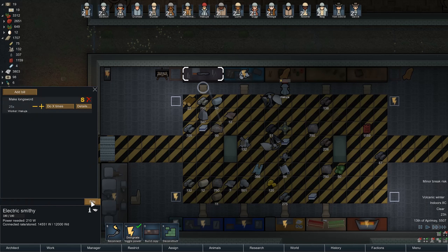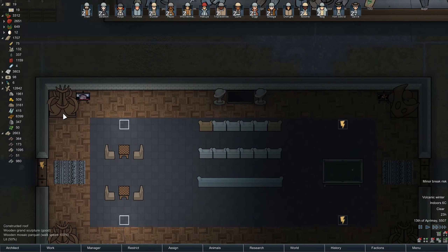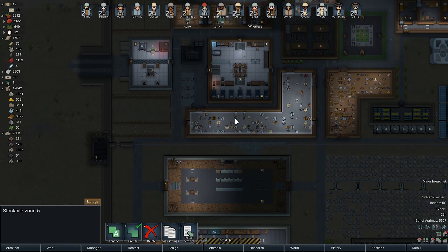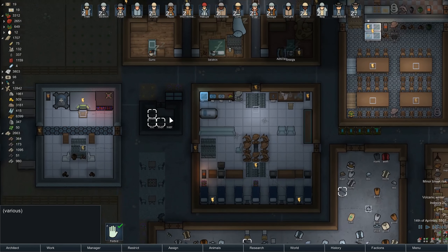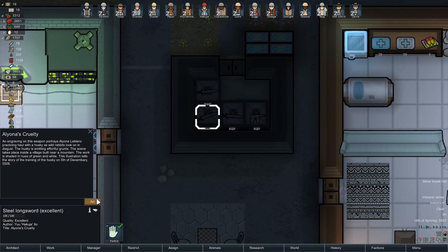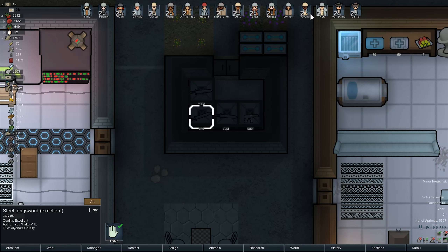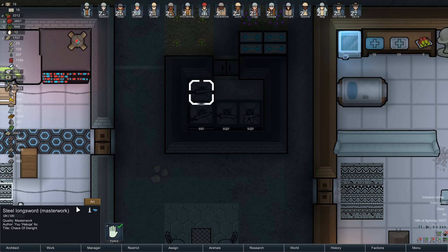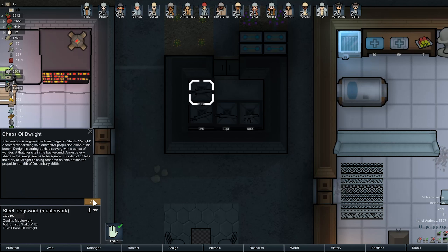I'm not complaining too much. How are we doing on the electric smithy? We made a couple more swords. Let's go ahead and just take a look at all of our swords. Three of them are in the excellent area. Look at that. Excellent. Superior. Alanya's Cruelty - oh, I forgot to give that to Alanya. When she wakes up, I'll make sure she equips it. Everyone should have a sword with their name on it. A masterwork longsword - that's D-Roy's.